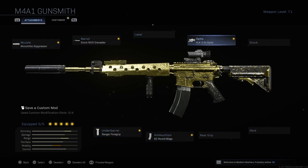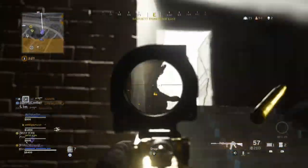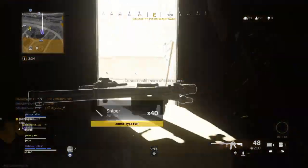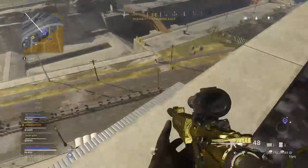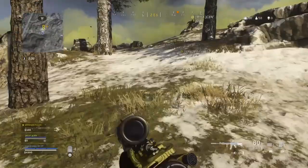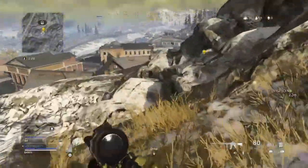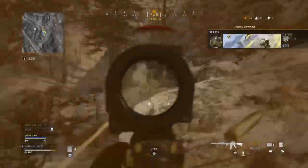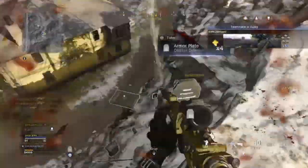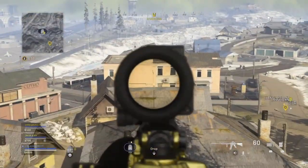The sight is going to be the VLK 3x Optic. In my opinion, this is one of the nicest sights you can be using in Modern Warfare Warzone. It's super clean, super easy to use — it's a nice zoomed-in scope with a little dot in the middle. You can kill people at basically any range with this class because it has a nice amount of zoom and there isn't too much in the way of the sight. It's good for close range, long range, medium range — any range at all.